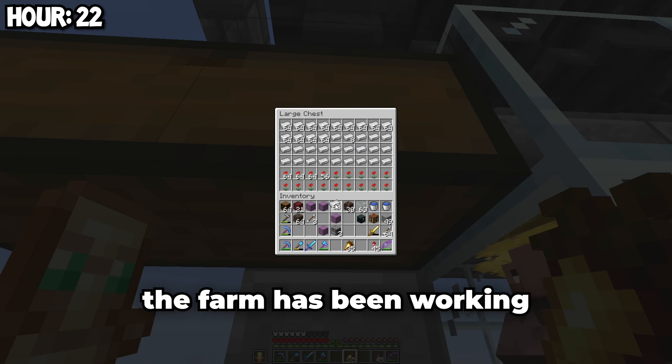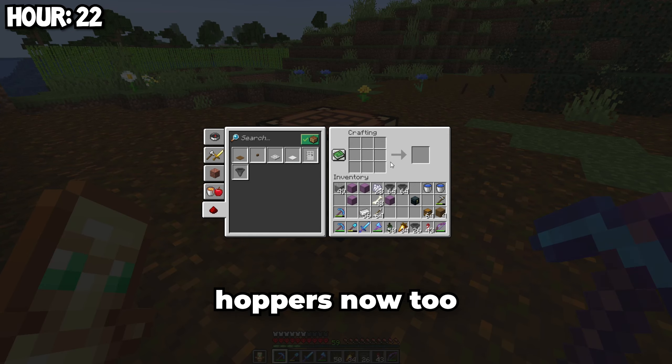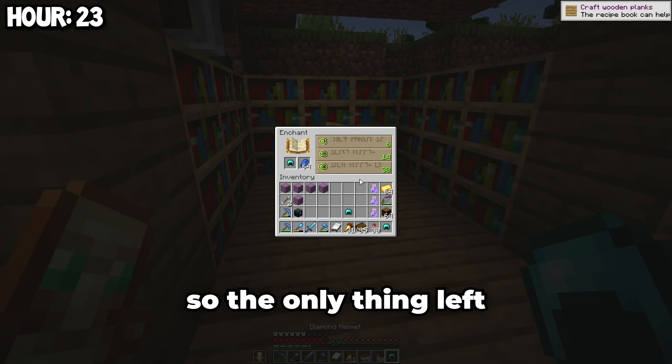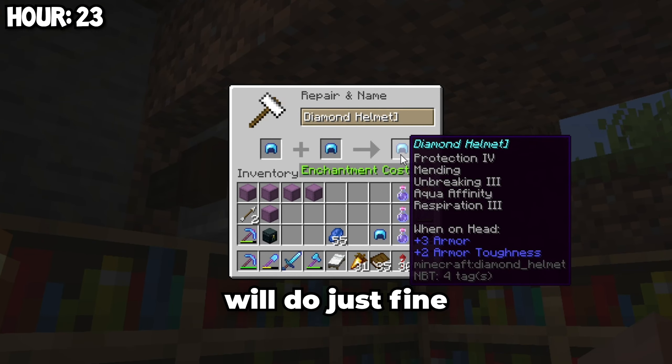The next thing I need to do is get some iron. It looks like the farm has been working fine and this should be enough iron. There should be enough hoppers now too. The last thing I need is a lot of soul campfires. Now we can get to building — this is all the materials we'll need. The only thing left to do before I build the farm is making a better helmet, and this helmet will do just fine.